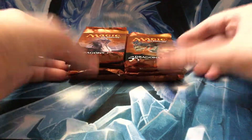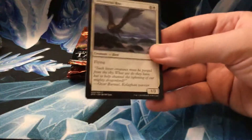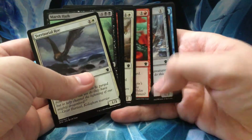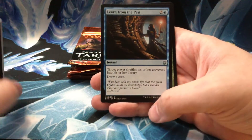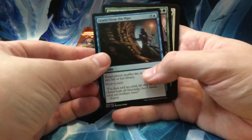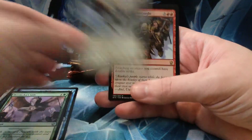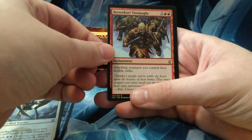I grabbed up this fat pack online, it was very cheap. Just wanted something else to open for you lovely people out there. I like buying packs and I like opening packs, so it was just another excuse. Let's get to the commons. Learn from the Past, Dramoka's Gift, Even Sun Striker, and our first rare is a Berserker's Onslaught.